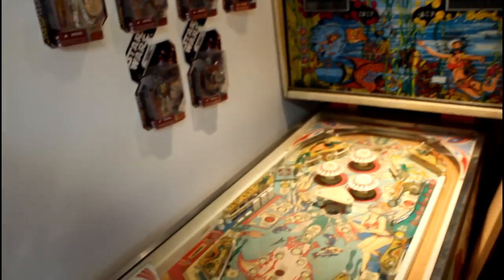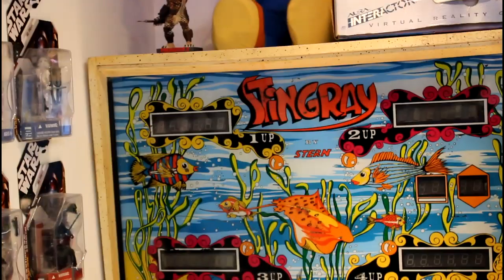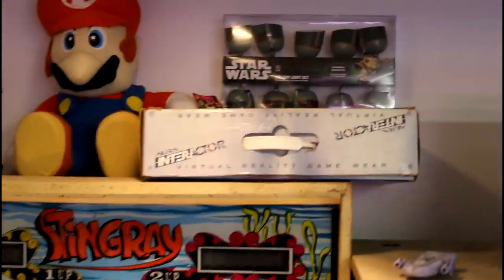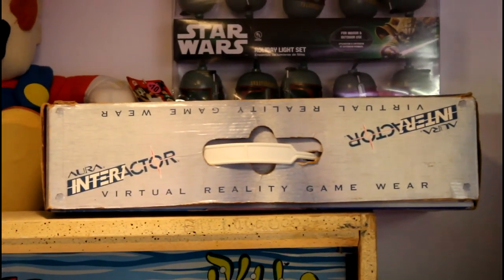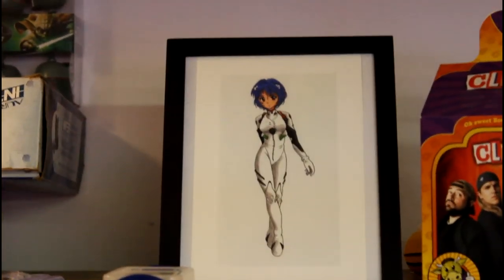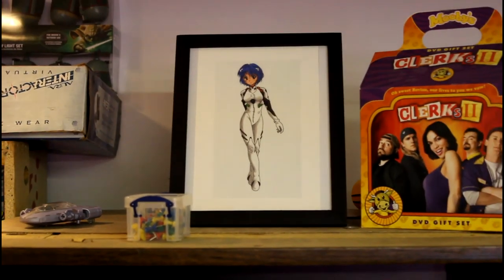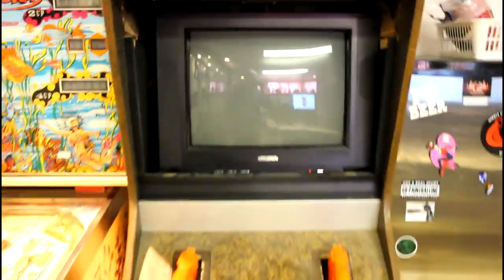Right over here we have a Stern pinball machine — Stingray, fully functional, and it gets a lot of use in my game room. Up top there's a Predator bobblehead, Super Mario plushie, some Star Wars Christmas lights, and the Aura Interactor vest, which you use as a kind of virtual reality vest that vibrates when you're playing games. Beside it, there's another print by a friend of mine — she has a lot of great anime prints and custom drawings, so shoutout to Megan if you ever see this video.